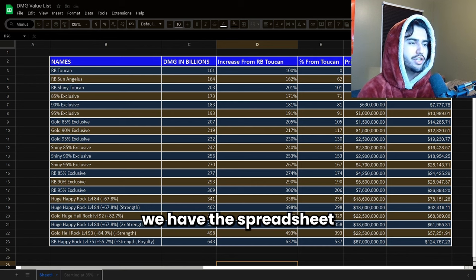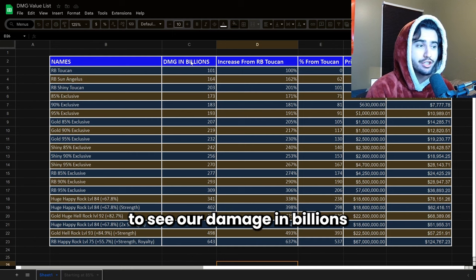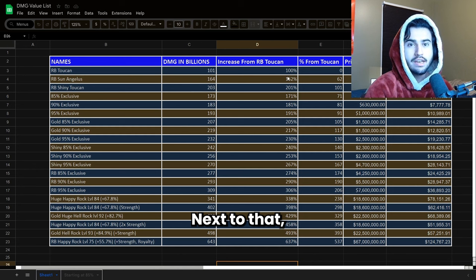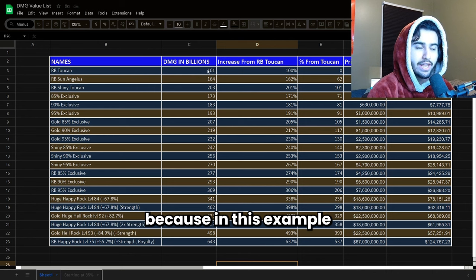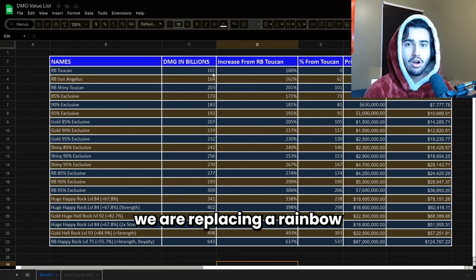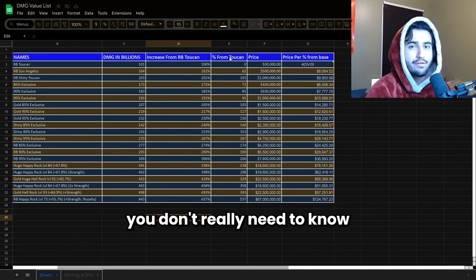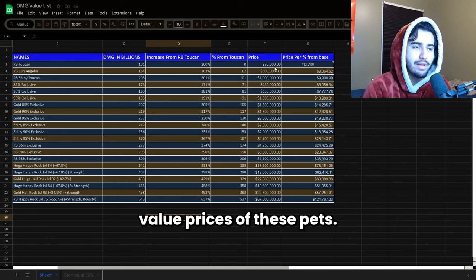Here we have the spreadsheet where you're going to see the names of all the pets. Next to that you're going to see the damage in billions that each of these pets do — I've done this testing personally, I can verify the results and say it's 100% accurate, tested just a few days ago. Next to that I have the percentage of damage it does compared to the rainbow toucan, because in this example we are replacing a rainbow toucan with one of these options. So we're trying to find what the best value is to replace our rainbow toucan.